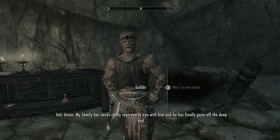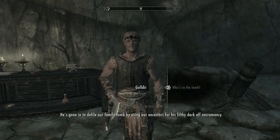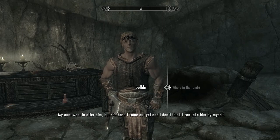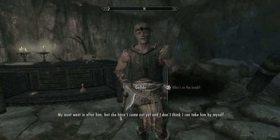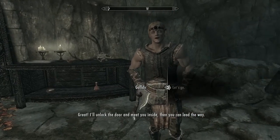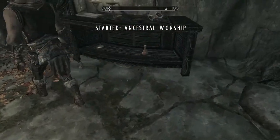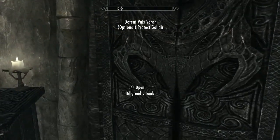He explains it's Vals Baron in the tomb — his family has never seen eye-to-eye with them, and now he's gone off the deep end, defiling their family tomb with dark elf necromancy. His aunt went in after him but hasn't come out. He'll unlock the door and meet us inside. We grab a healing potion on the way.